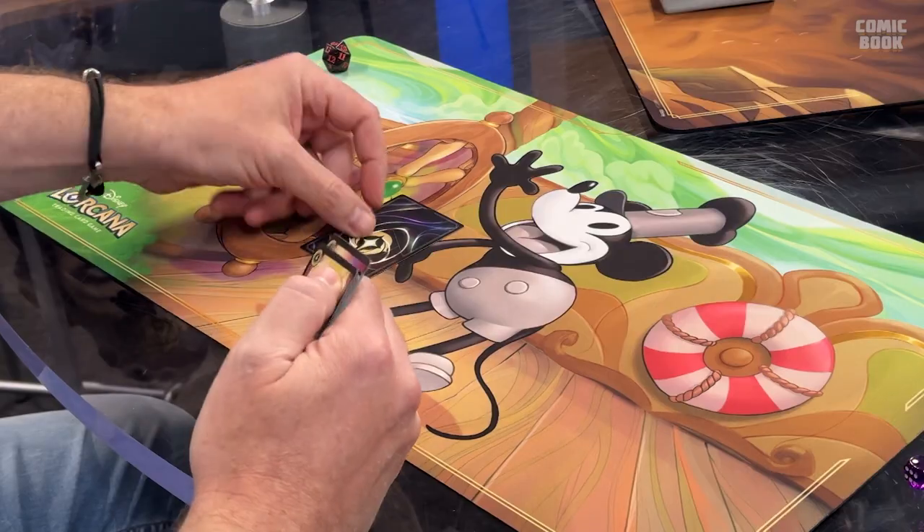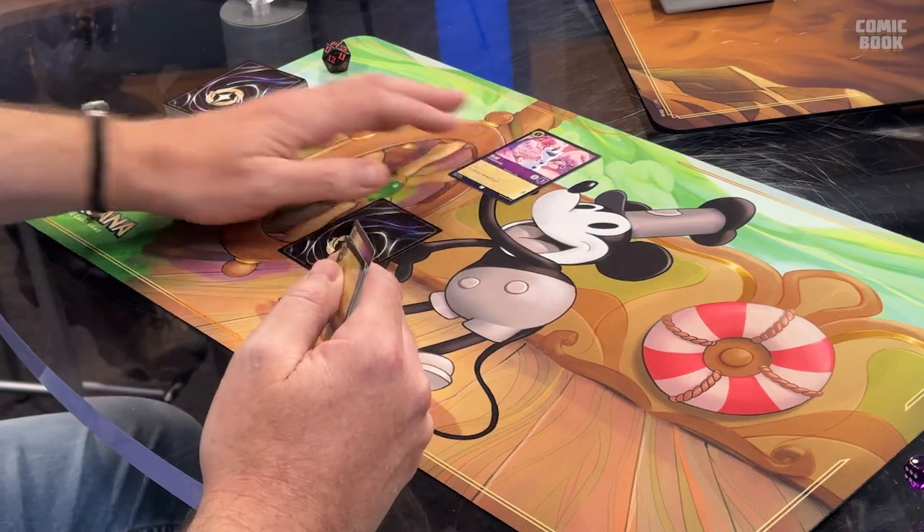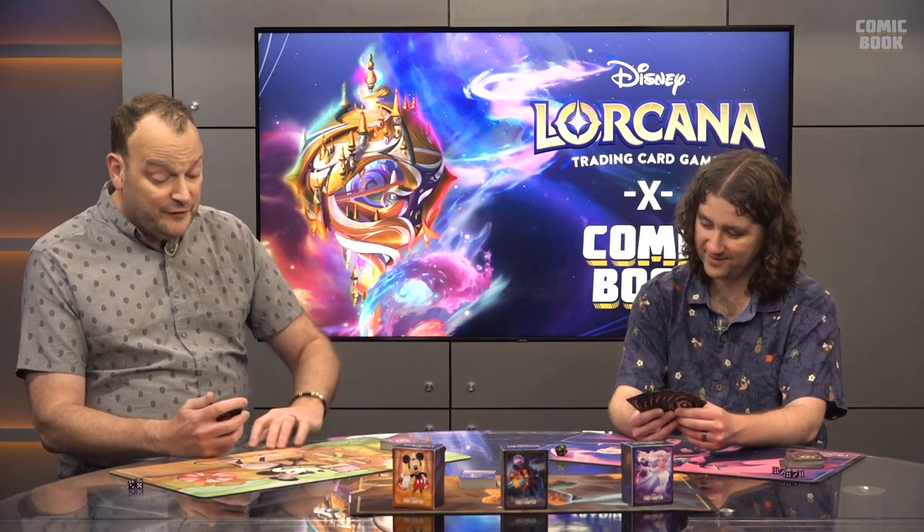On your turn you always start with Ready, Set, Draw. Ready means all your exerted cards go back to the ready position so you can use them again. Set means if you have any cards that trigger at the beginning of your turn, you do those now. Draw means you draw from your deck. The first player of the game doesn't get to draw a card because being first gives you a slight advantage.